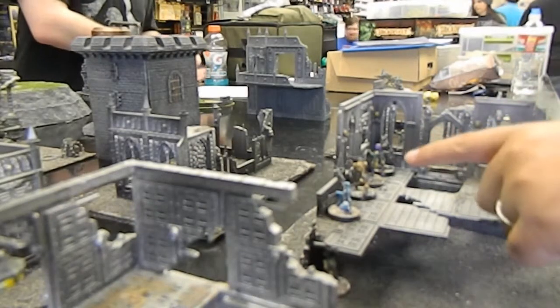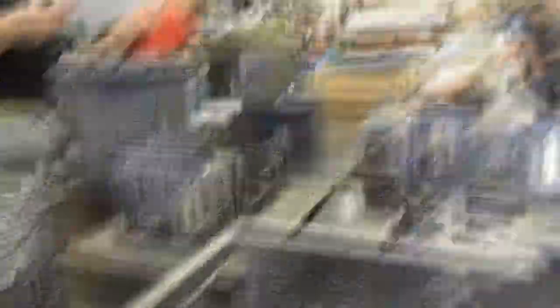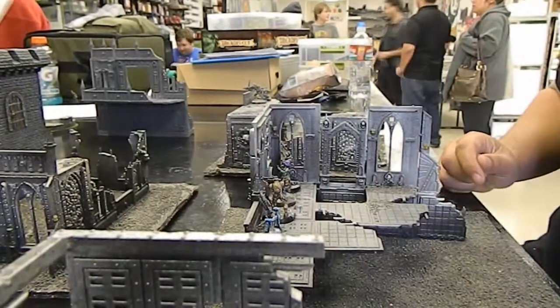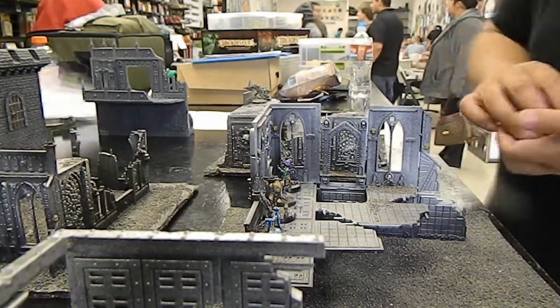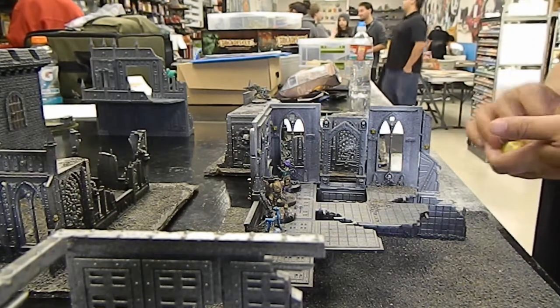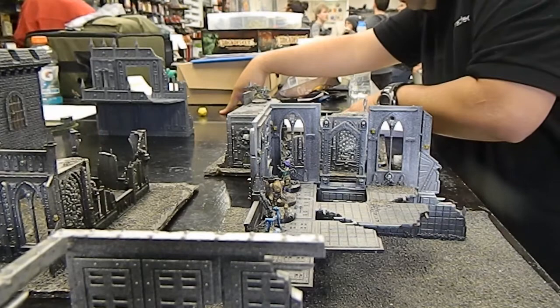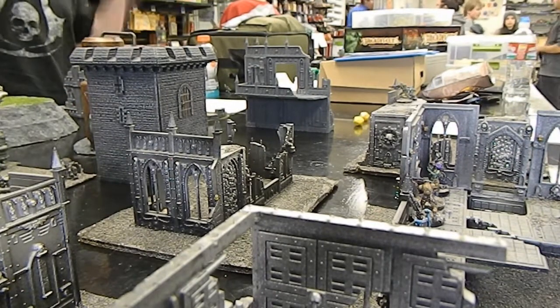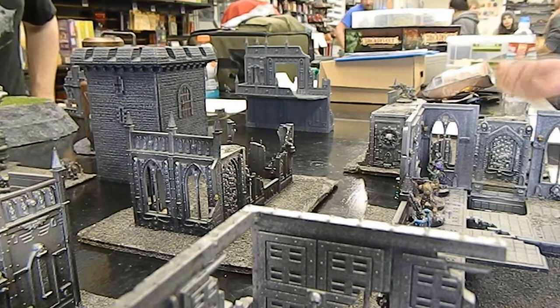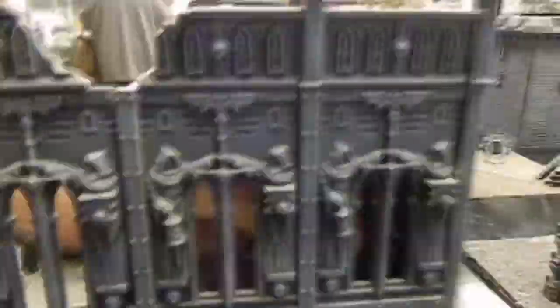Nomads win the roll and decide to go first, so I take deployment and make him set up first. We're playing Armory — let me just go over that real quick. You see the tower in the center there — that's full of weapons and goodies. The object of the game is to get your specialists to open the door, and then only specialists can interact with the node things that allow you to roll on a special chart called the Booty Chart. Roll on the Booty Chart, get yourself some goodies. The player with the most new value troops in the Armory and the most Booty is going to win this battle.